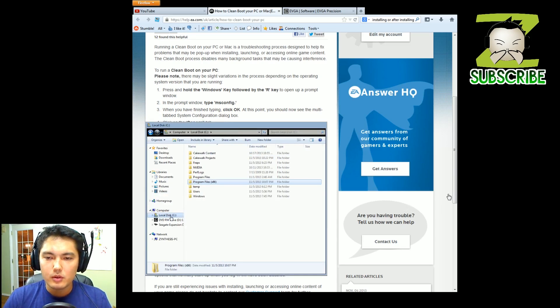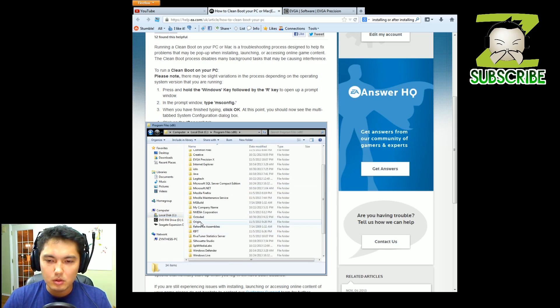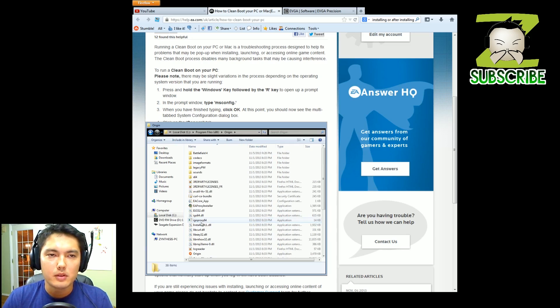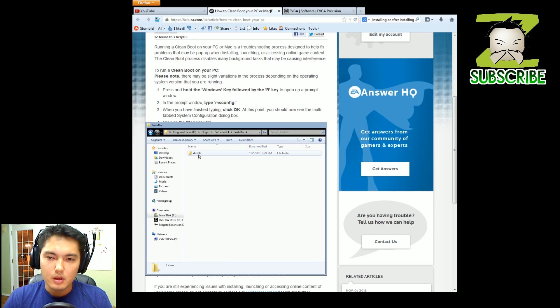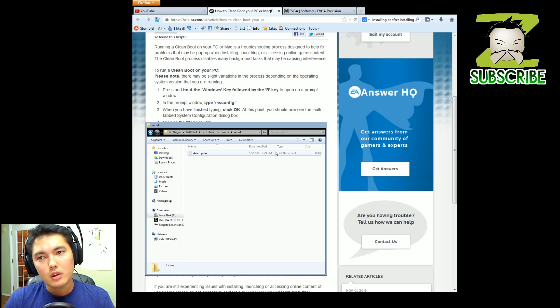Basically go into your computer, go to Program Files, and then scroll down to Origin — Origin is the software that's basically running Battlefield. Then click on Battlefield 4, then Installer, then DirectX, then Redistribute. There'll be a bunch of files here. I've already deleted Battlefield 4, but there'll be a file that says DX Setup. Once you double click on that, that's a direct program link to DirectX and you'll basically get a clean install from that. That's how you clean install DirectX. Then test Battlefield again — if it crashes, we'll go on to the next thing.